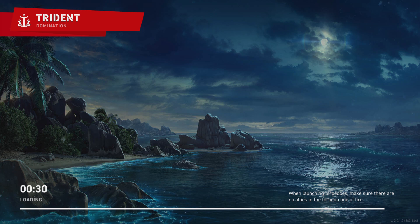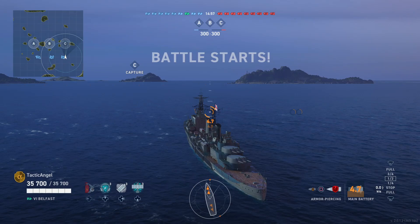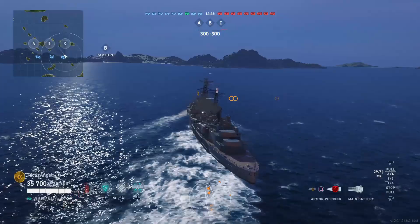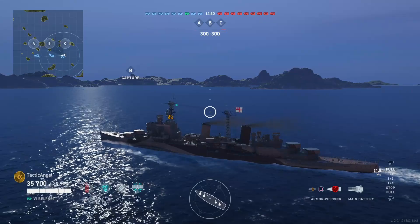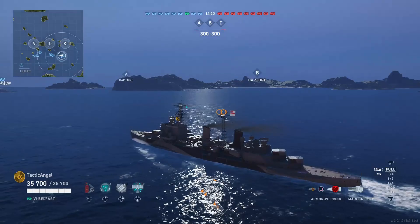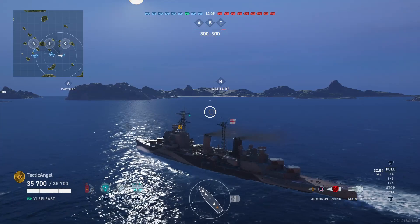Now we're going to jump into some actual gameplay on the map Trident. You can see the Belfast with its somewhat historic camouflage — it looks very similar to what the Belfast is wearing today, but not quite exact. We're rolling out towards the middle of the map in a game that actually doesn't feature any destroyers, which is kind of a plus and kind of a minus. The battleships on both teams are probably appreciating the lack of destroyers, but the enemy team is still going to have to deal with the Belfast.